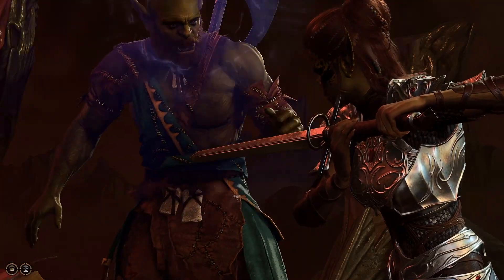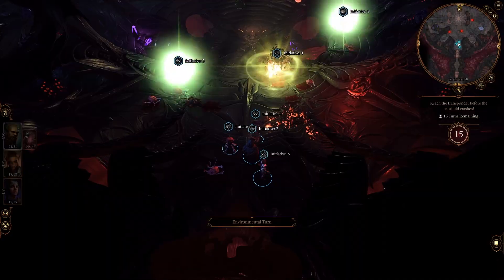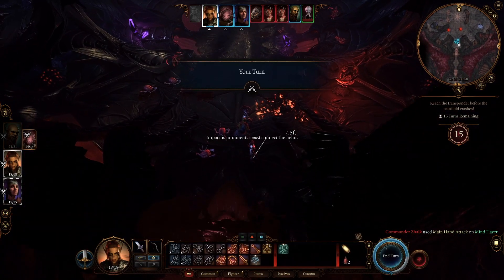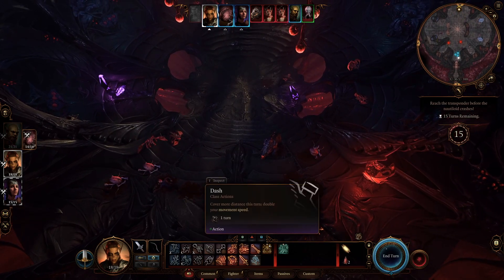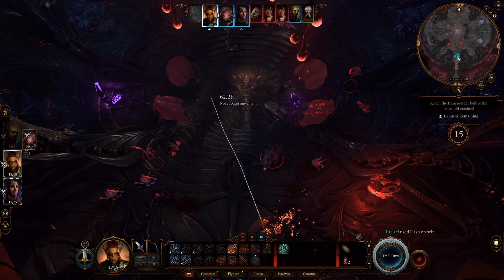Creating a custom character is a great way to balance out your team by selecting a race and class that no companions have. Gaining the companions' trust and approval will allow you to delve into their personal story and side quests — it will just take longer to find out their story than if you were playing as them. You can also control your companions by selecting their icons while they're in the party, walking around and talking to people as them. Because of this, you can have the best of both worlds by choosing a custom character.